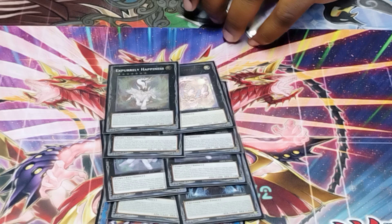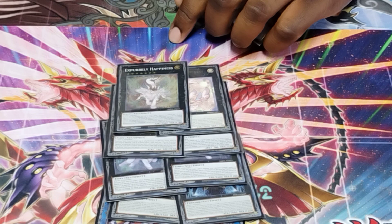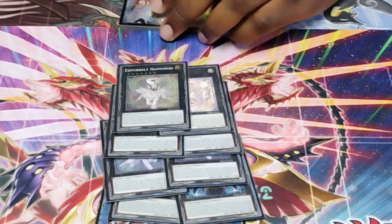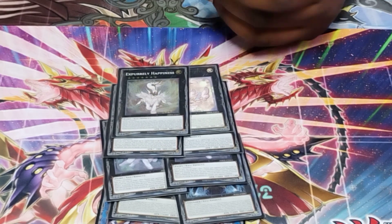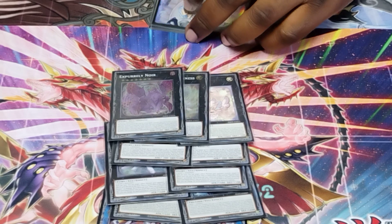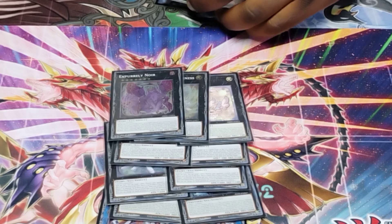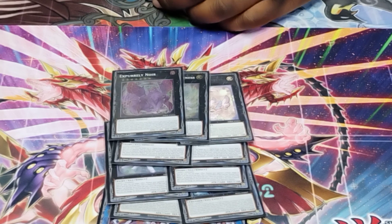Ex-Purrely Happiness: when it has five or more materials including a Level 1 Purrely monster, it has a quick effect — like a Dark Ruler — that you can OTK your opponent with, and while it has that material your opponent can't respond to it. Noir: while it has five or more materials it is unaffected by opponent's activated effects, and in this meta of Kashtira and Tear it can target two cards on the field or in the graveyard and put them on the bottom of the deck.